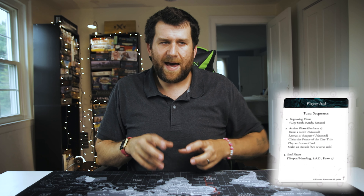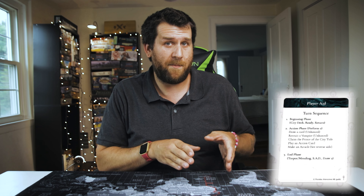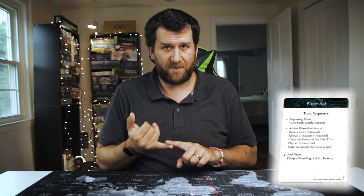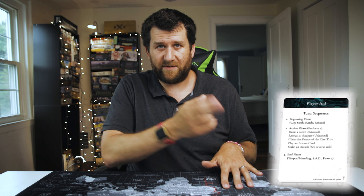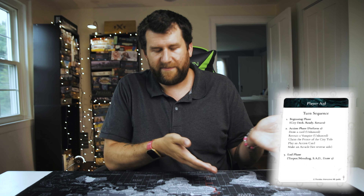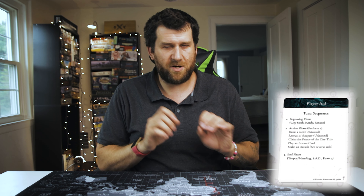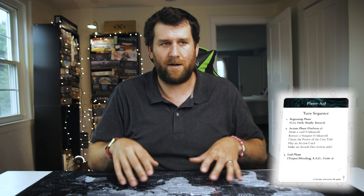Some actions are unhosted, which means you can just do them. Some actions are not unhosted, which means a vampire has to exhaust in order for you to do that action — it's like the vampire is doing the action. Two unhosted actions are draw a card — because obviously a vampire isn't doing that — and recruit a vampire. If you have a vampire in your hand and want to put them into play, you take prestige tokens and flip them over into blood tokens equal to their starting blood. That's also unhosted. There's nothing like summoning sickness — the turn you play a vampire, they can go to the streets and do stuff right away.